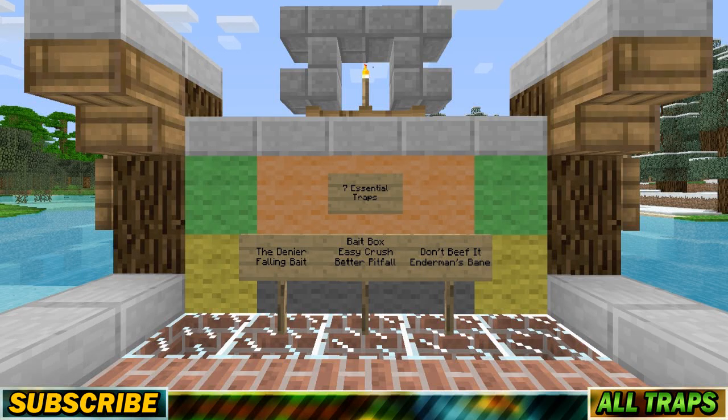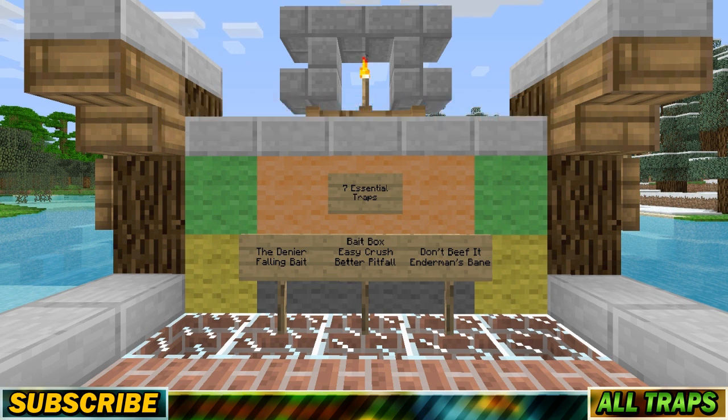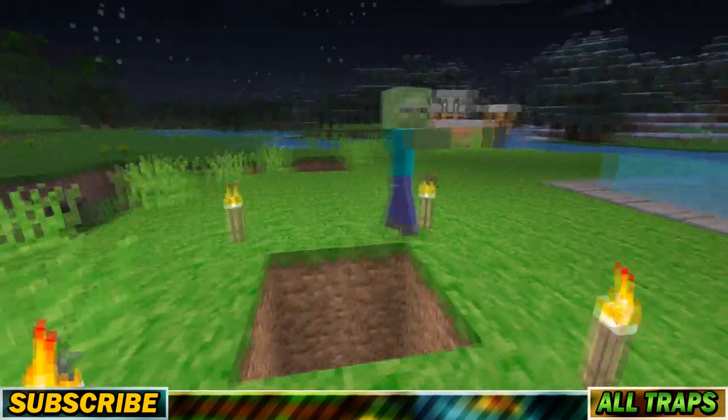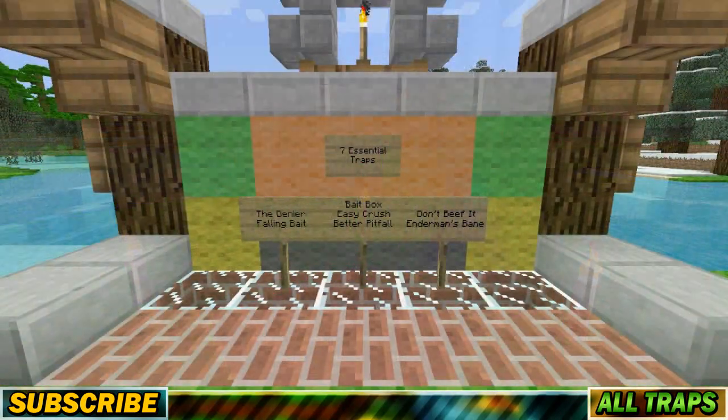What's happenin' nation, PureSalvation here, otherwise known as the brilliant and talented Trapmaster Pure. Welcome to 7 Essential Traps, where I'll be featuring 7 traps that work with the new Minecraft update which makes all the monsters smarter. Minecraft version 1.2 implemented a new mob pathfinding AI which made all the monsters a lot smarter, making them start avoiding pitfalls and traps to find the best path to the player, which ended up making a lot of traps obsolete. But that's not gonna be a problem because I've built 7 traps that work with this AI.